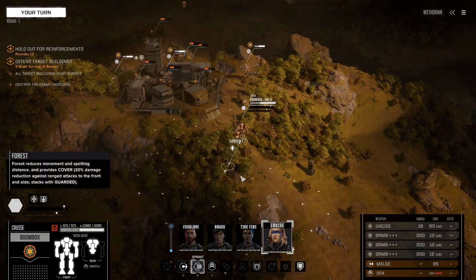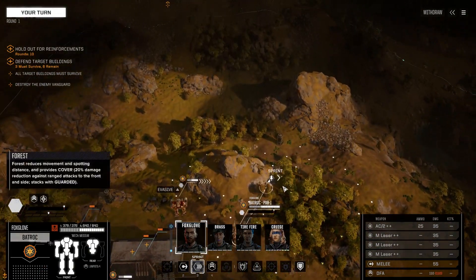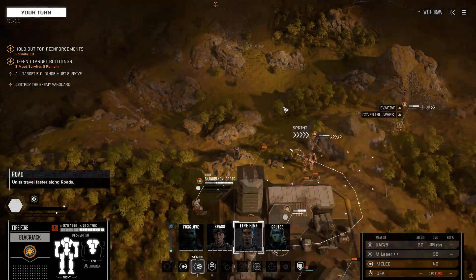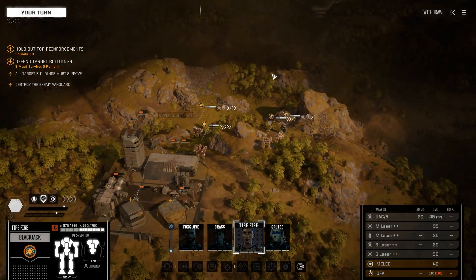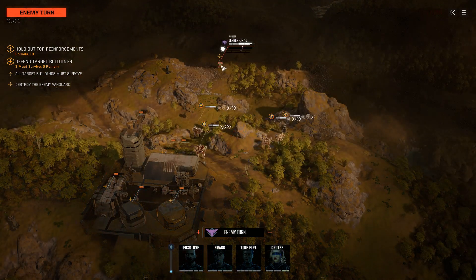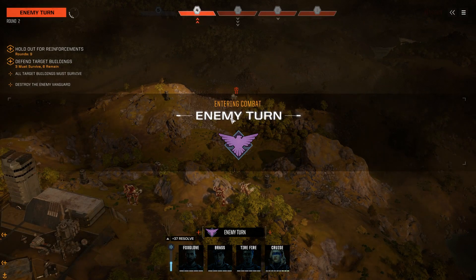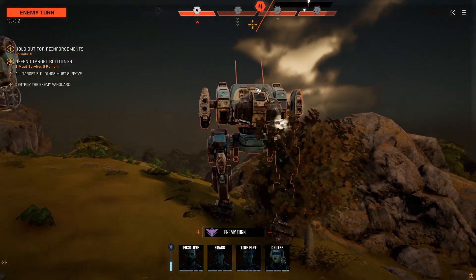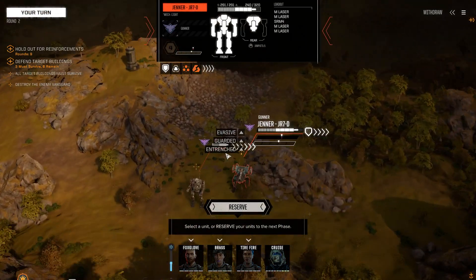We definitely want the Boombox to be out in front a little more. I'm a little reluctant to expose this guy too much, but you should probably be close to the enemies. The Blackjack doesn't really need to be close — it's nice to use those medium lasers but the UAC is a huge percentage of our intent here. That's a Jenner — for a second I got excited because it's kind of the same shape as a Cicada. That thing is going to run up and fire on a building — interesting, it didn't fire at all. Interesting color scheme, quite ugly — that weird teal with brown.